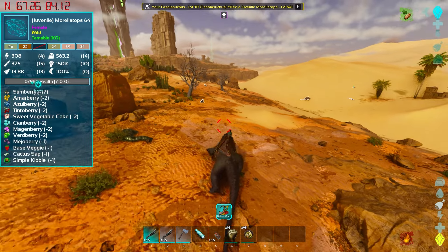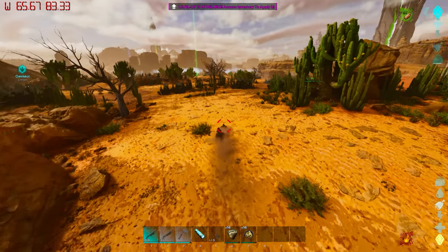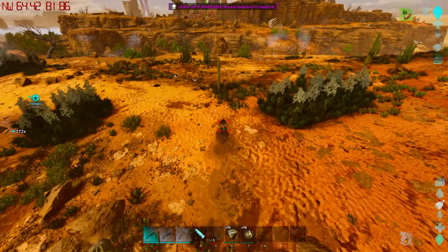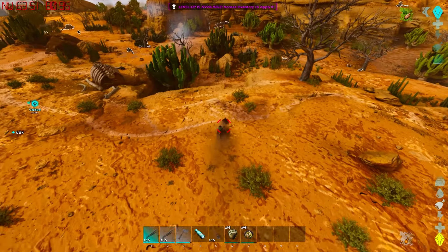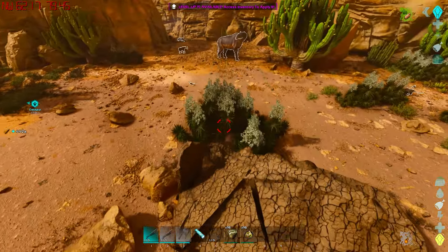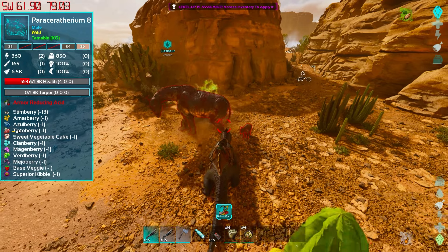It's kind of crazy - this is a wild unimprinted one, by the way. We're getting about a thousand damage a bite. The damage is kind of high, but Giganotosaurus get like one to two thousand after a few breeding generations. The Phaselosuccus might be a new meta just because they're able to move insanely quick, as you can see right now, and they put out a crazy amount of damage. Plus the absolute armor shred is something that's going to make them incredibly powerful for PvP.